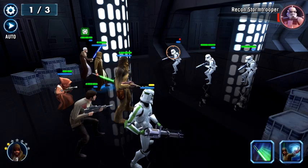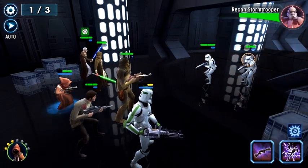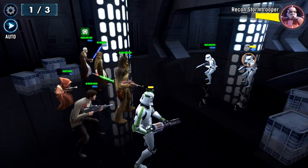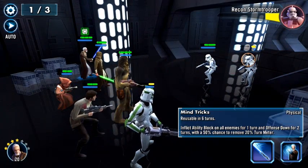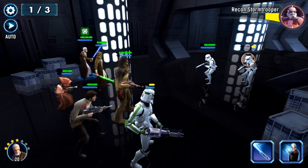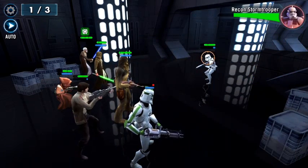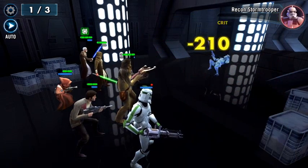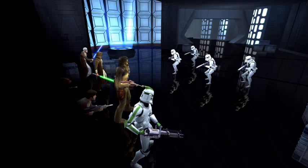What does he do? Oh, that's Obi-Wan by the way. Let's finish these guys off. Inflict ability blocking on all enemies for one turn — we are not going to mess with that right now. He just did 350-something damage with a critical — that is insane. It's probably more health than my one clone dude's entire pool.